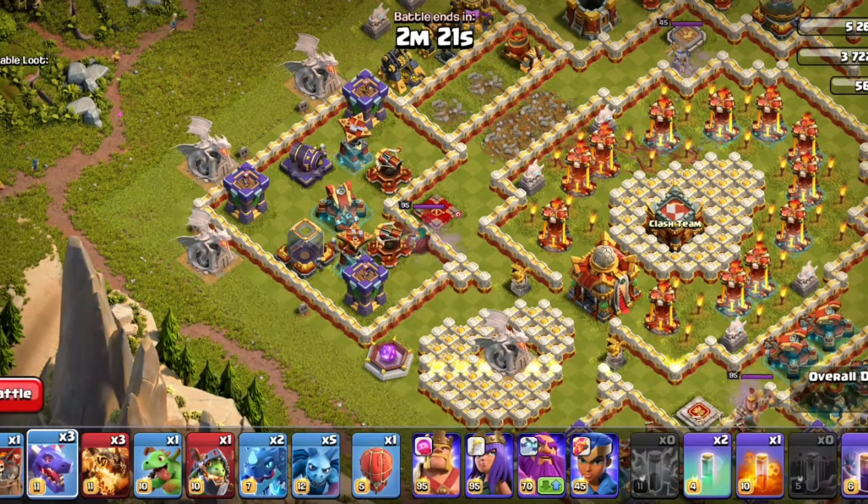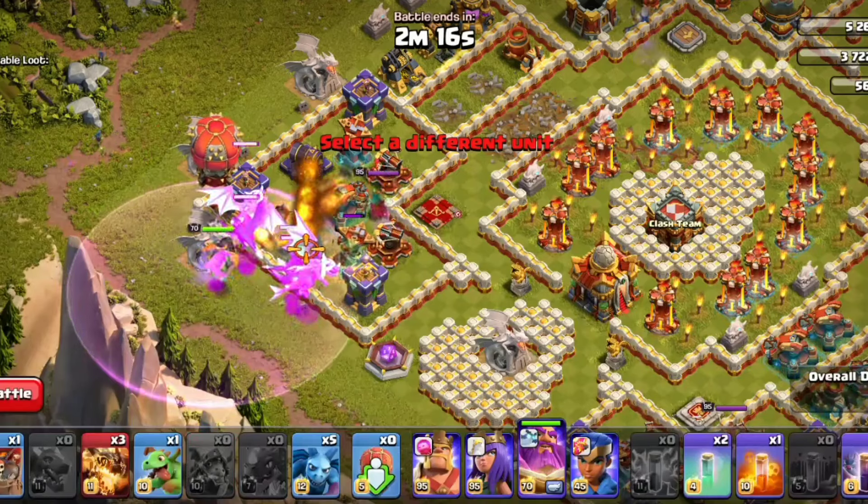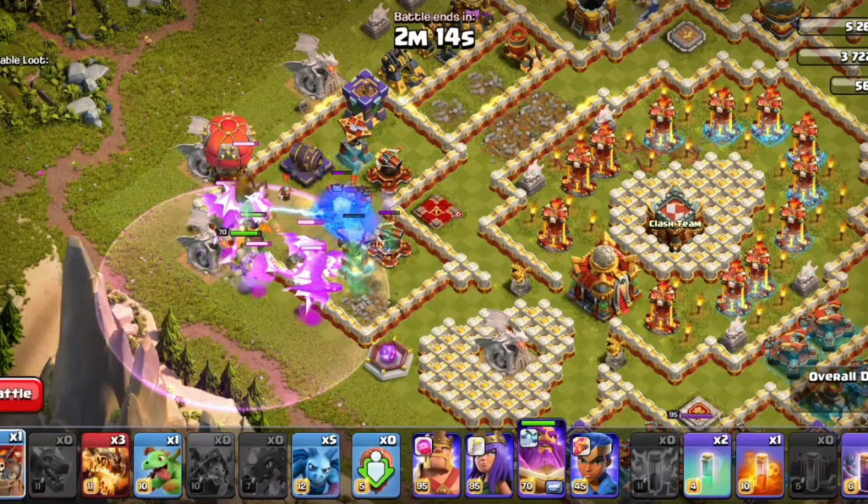If you have a Dragon, you will have an Electro Dragon, a Warden, and a Slammer. You will have to clear it all.